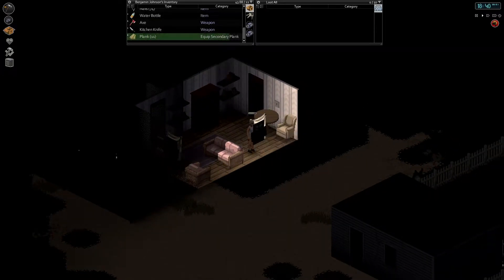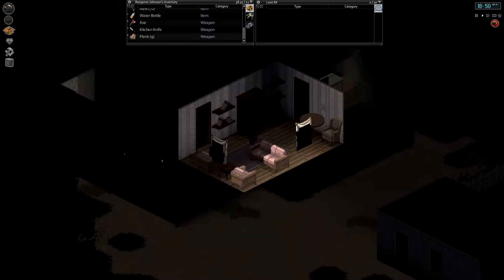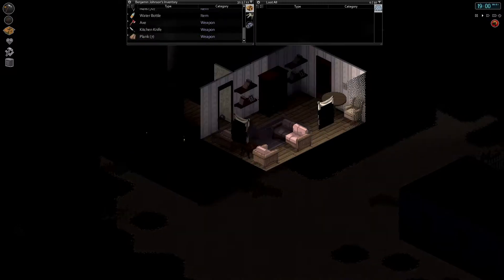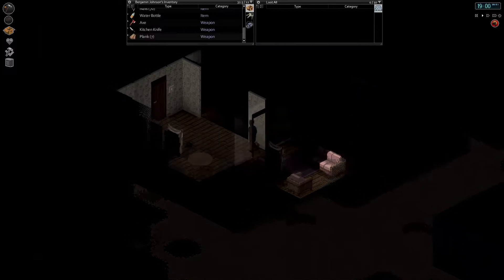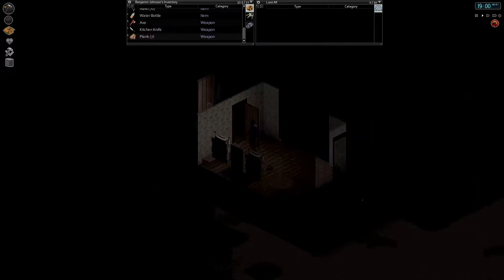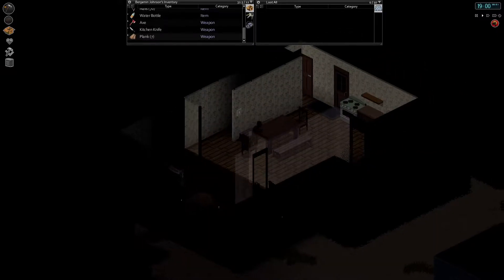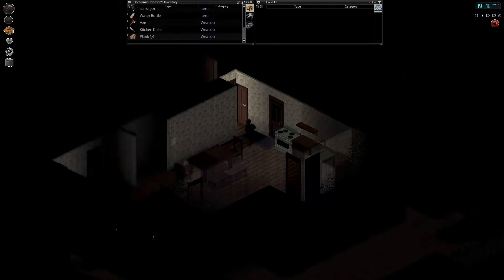I've never really done any extravagant build with the warehouse either, so it'll be kind of cool to see what we can do there. I have seen some pretty cool builds online. Alright, there's no window — I think those are the only windows, right? There's nothing back here. Oh, there is one.